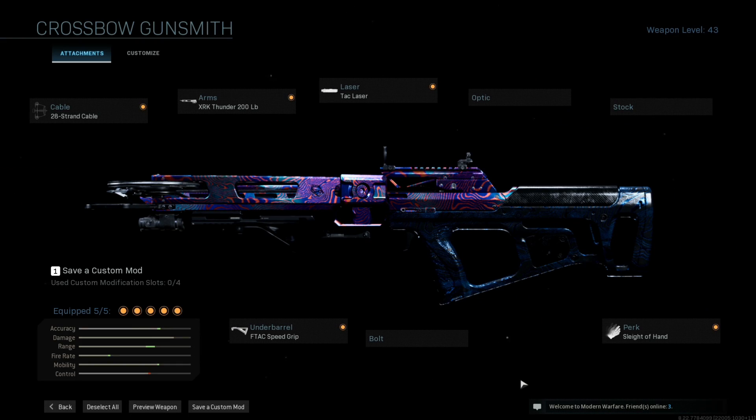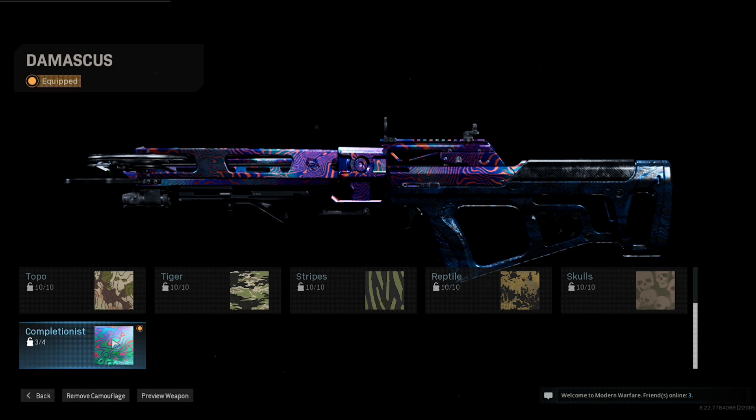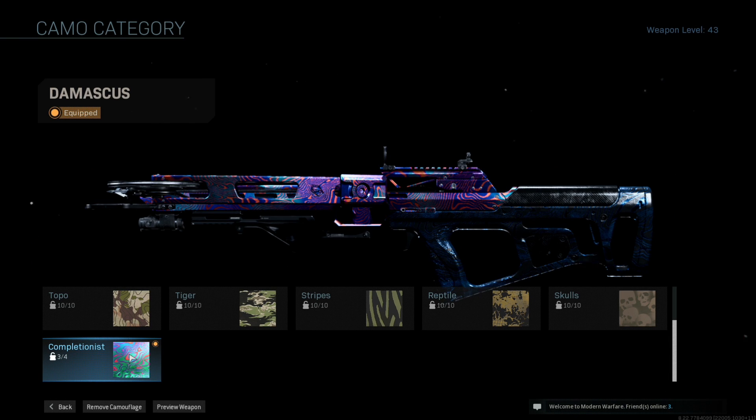You probably have a great question, which is: why? Well, I never bothered to fully upgrade a new weapon that wasn't a base gun. I just thought I had to fully level it and then I'd get Damascus. Nope — you have to complete every challenge, gold it, to then get Damascus.